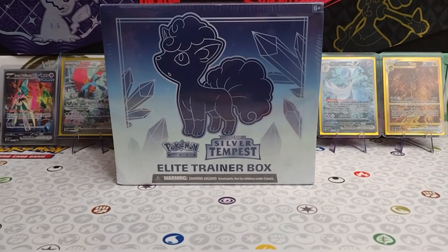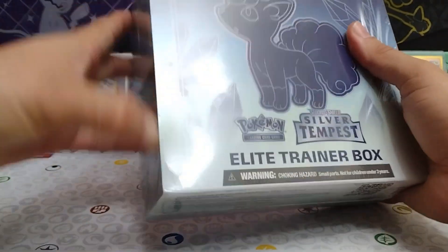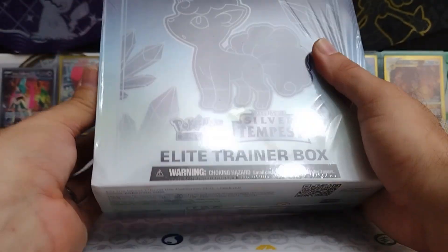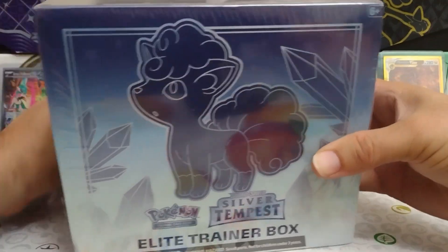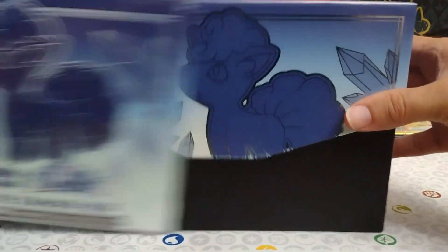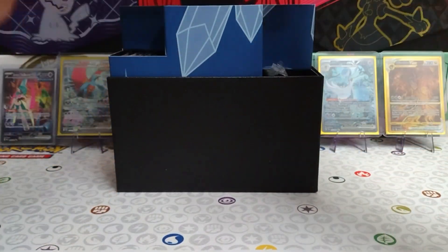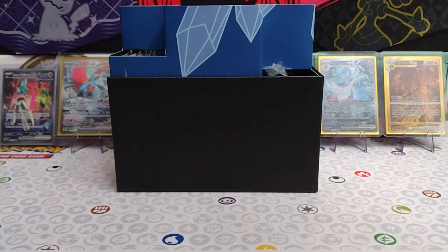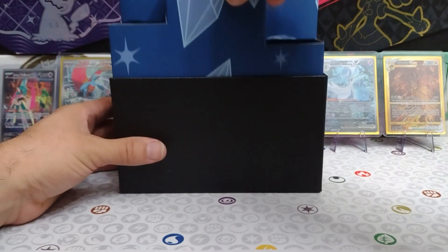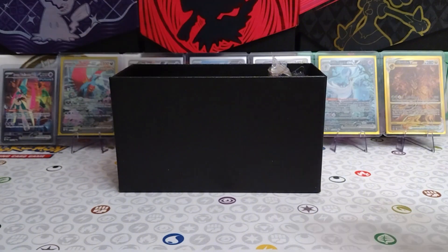Guys, welcome back to the channel. Today we are back again with a Silver Tempest Elite Trainer Box. We have eight packs to get through. Let's see if we can find that Alternate Art Lugia today — that would be something real nice to pull here on the channel. Something I've been looking for for a while. I haven't pulled one yet, whether on the channel or off the channel, but maybe today is that day.